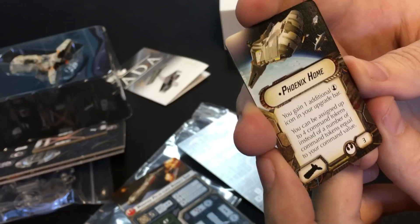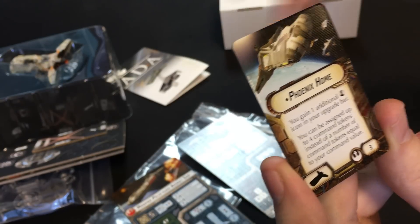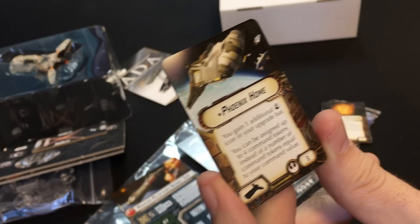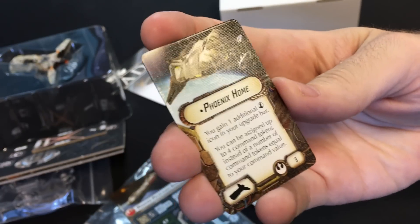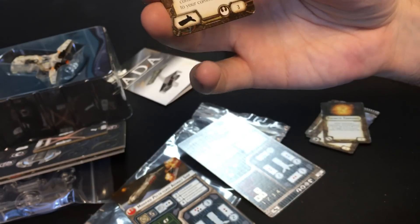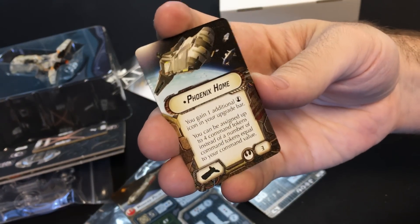Now the Phoenix Home title card: you gain one additional officer icon in your upgrade bar, and you can be assigned up to four command tokens instead of the number equal to your command value. Your command value is still the same — still two dials in this case — but you can hold four tokens, which gives you a lot of options. Very, very cool.